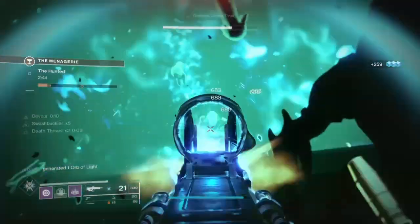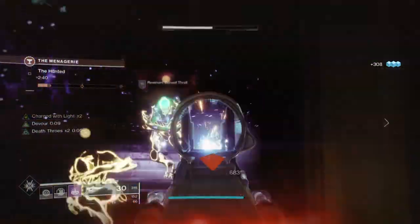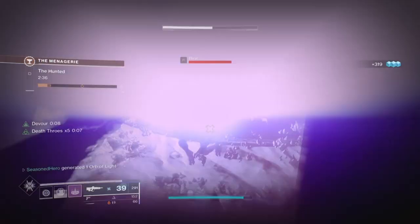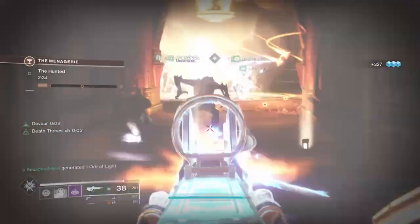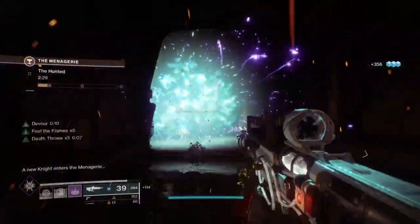This is a simple but effective build you can use for all content, and it's great for users in PvP as well, because of the exotic helm's abilities and the fact that you're always going to be staying close to your teammates. The general downside to using Verity's Brow over Nezarac's Sin is that Nezarac's is easier to activate on the fly and keep going.